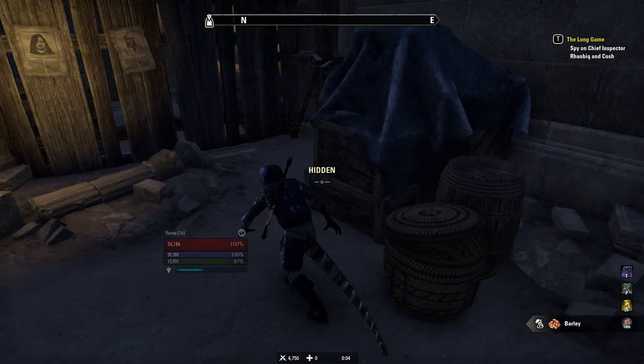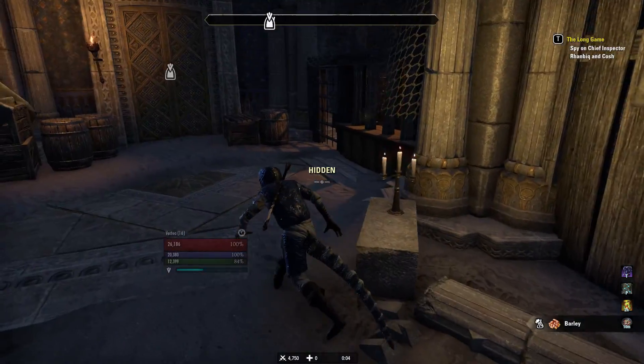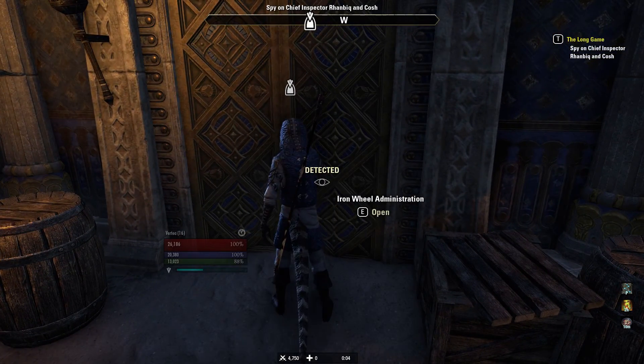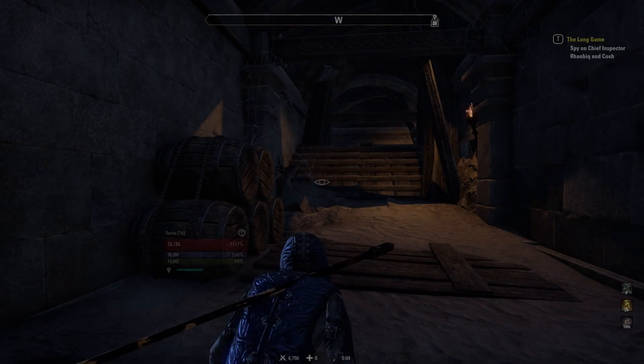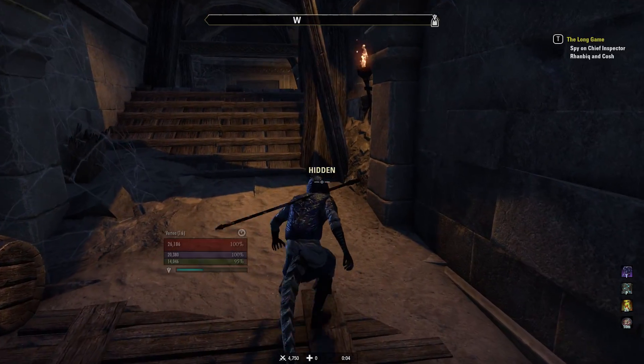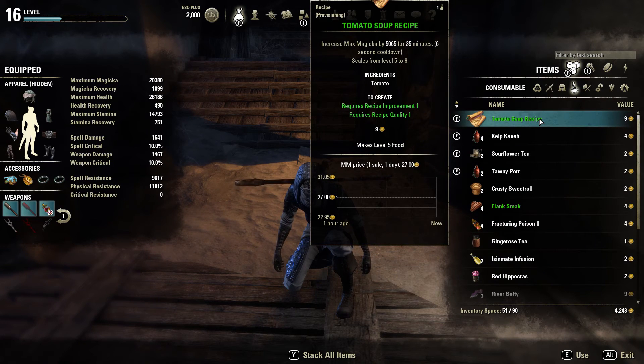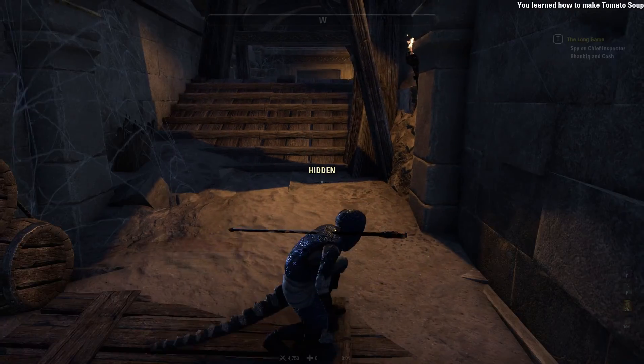I thought there was a hiding basket — that's a looting basket. Let's go ahead and spy on the Chief Inspector. Let's go ahead and learn that recipe too while we're at it. Tomato soup? Oh, this is the auctioneer thing — that tells you what stuff is worth. Cool.